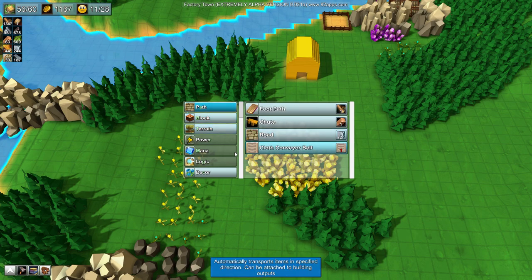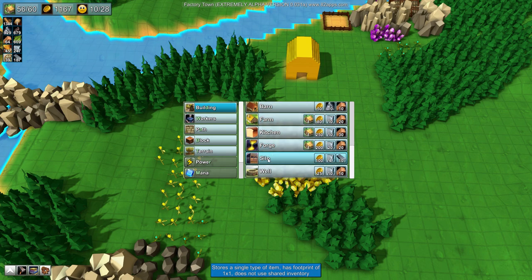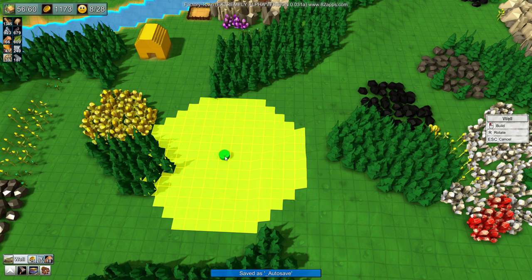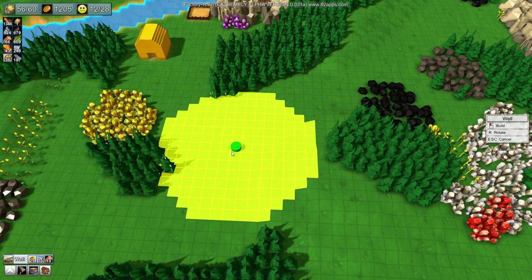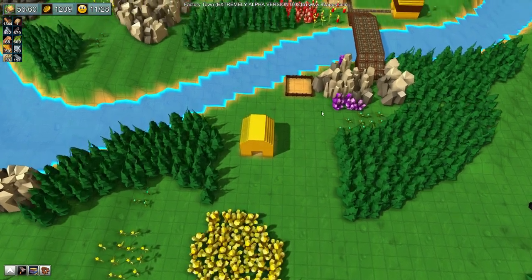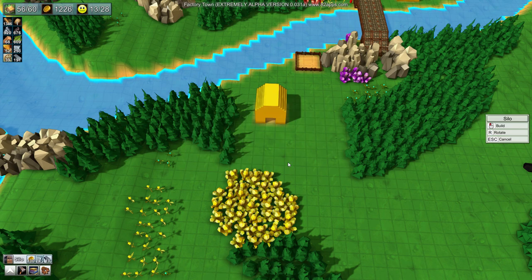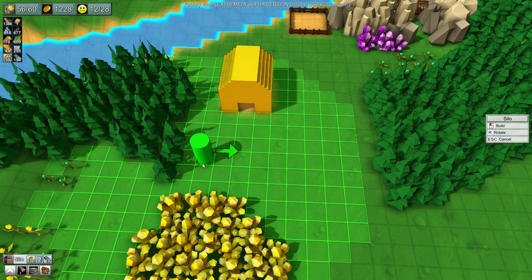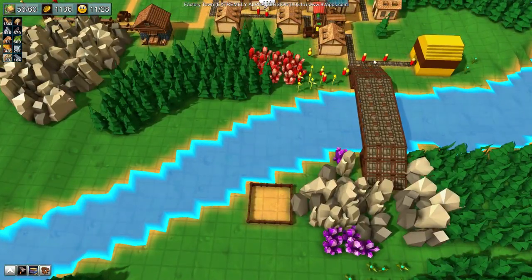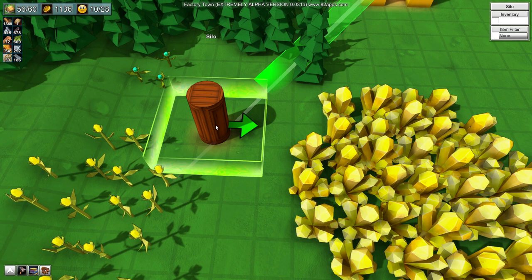We're gonna be making animal feed for the pasture — we'll need some grain for that. I'm going to get a silo. I don't think a silo is gonna break the game again. Where was the silo? Over here in buildings. We can also use a well for water, but wells need an area they take water from. If you have four wells in a circle they're operating at one quarter efficiency — it's a lot better to just have things on the coast.